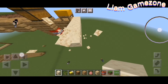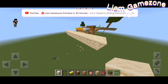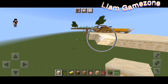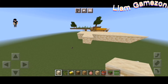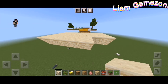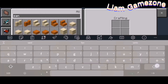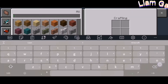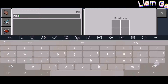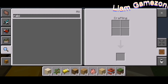The desert is pretty simple. The desert section is right here. This is a simple one and I'm actually gonna put something here — a rabbit, because rabbits spawn in the desert.